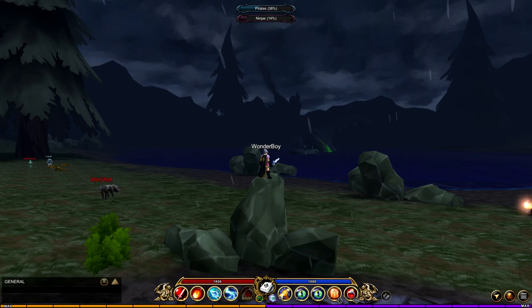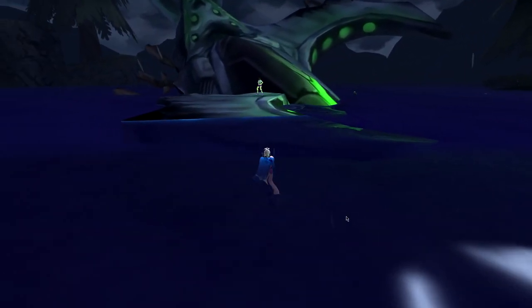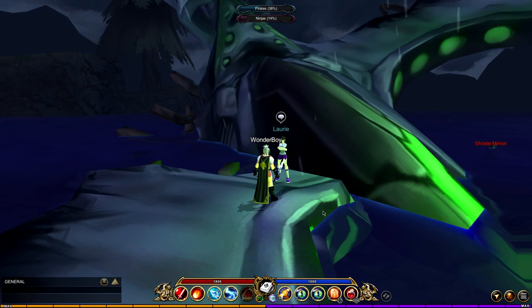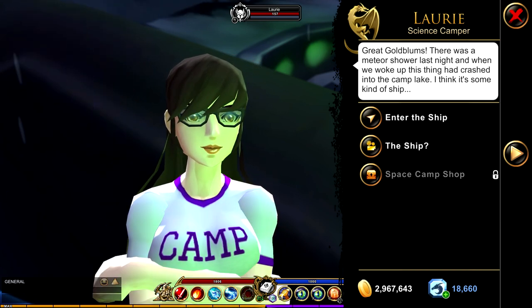New to this year's Friday the 13th event, if you take a look out to the lake you will notice a crashed spaceship. And considering we are heroes, it's our job to investigate. Put on your swim shorts and cross the head deep waters to the ship. Standing on one of the broken wings, you will meet a lady camper named Laurie. Speaking to this NPC, she will give you a cutscene, a secret shop that requires a key — I'll make a video for that later — and of course the new survival dungeon.